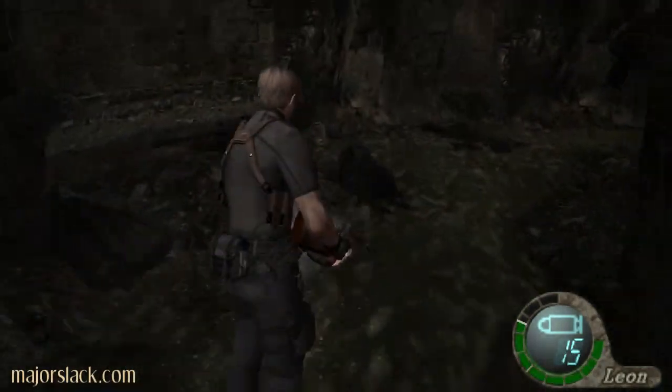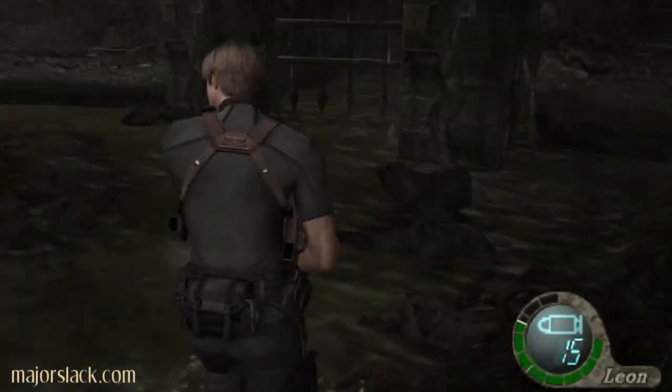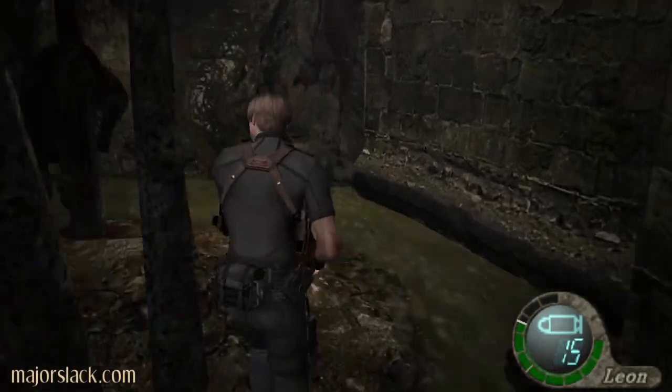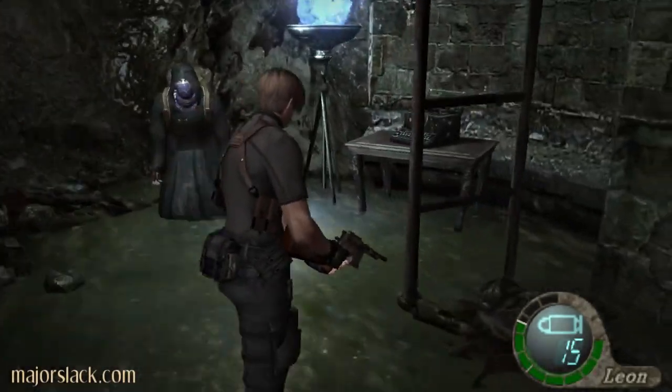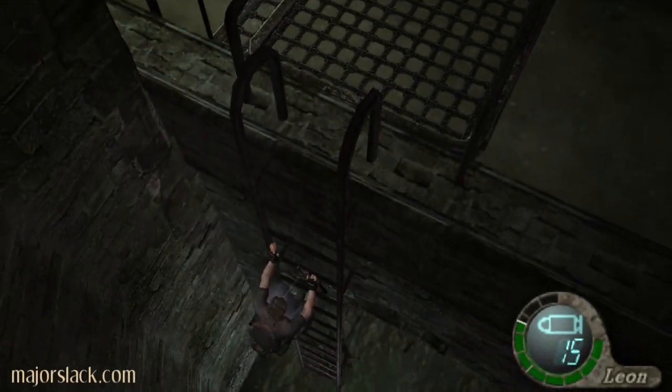Major Slack, RE4, Chapter 4-1, Boss Monster Vertigo. Yes sir, it's time to take on the big bad-ass Vertigo. Predator look-alike — just slap some dreadlocks on him and he'd be a perfect match. Separated at birth.